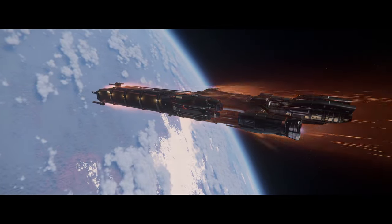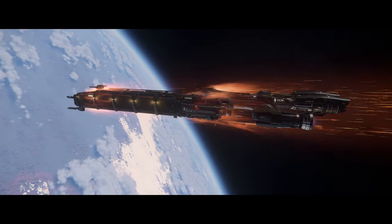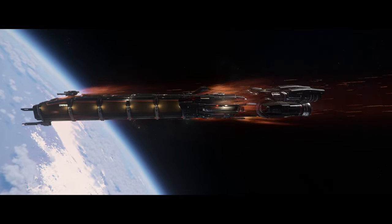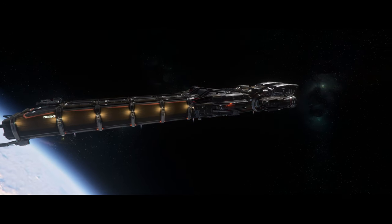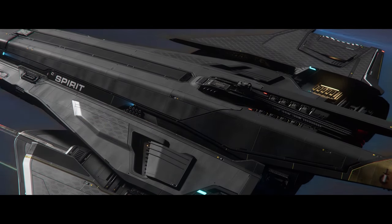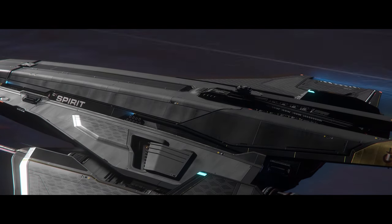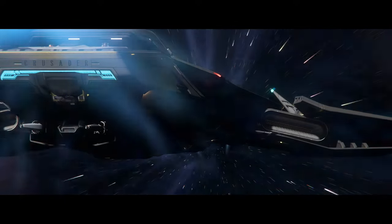Today, CIG dropped the trailer for the upcoming Invictus event, and the main ship featured in that video — literally in almost every scene — was the RSI Polaris. It's very hype to finally see it in-engine like that and it's looking amazing. CIG is essentially saying we will be seeing this ship as part of the fleet flying across Stanton, so you'll be able to see it in the PU. This is going to be awesome, but a lot of people are speculating that the interior isn't done based on some of the images captured in that trailer.